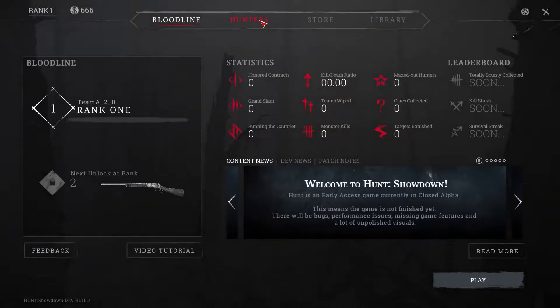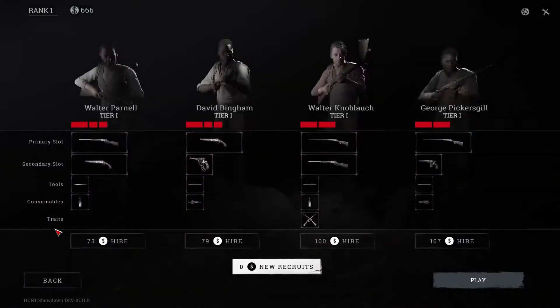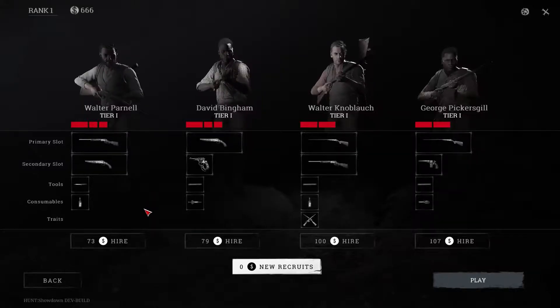Select Hunters and then Recruit. Different hunters have different strengths, tools and weapons. You'll learn the benefits of these as you become more experienced with the game. Click the Hire button under the hunter you want to recruit.